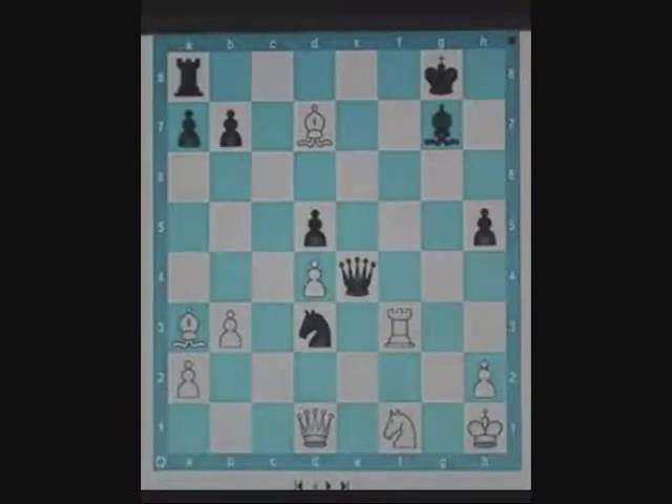Here it is white to play. Sometimes a forking square which looks well protected may be susceptible to a fork. This usually happens when the defender of the forking square is pinned. Black's knight has a dangerous fork on f2, but f2 looks like it's protected by the white rook. However, the white rook is actually pinned to the king by the black queen. So black can go ahead and play knight f2 check and therefore win the queen.